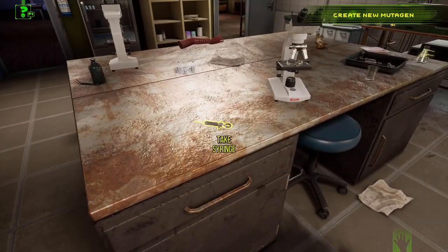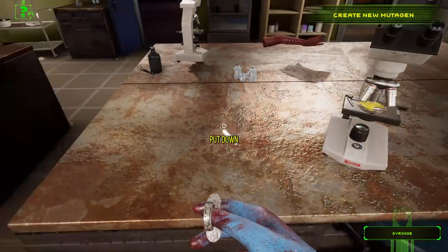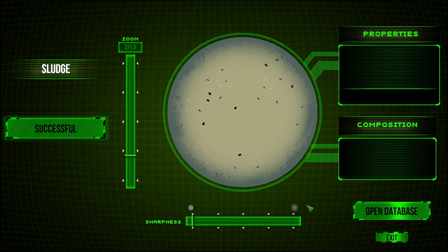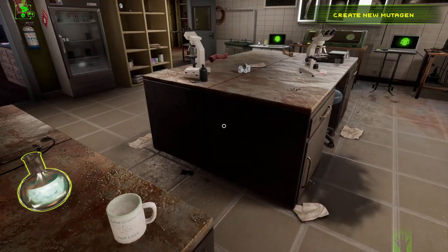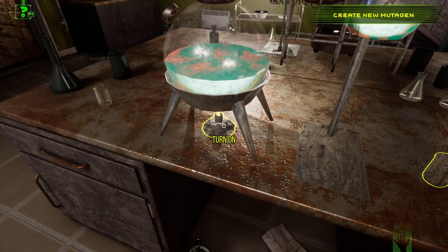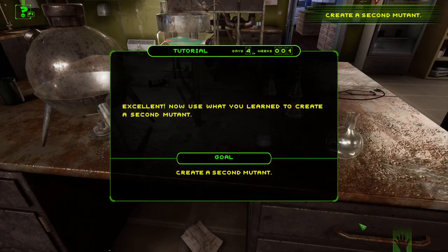It's a sludge — oh there we go. Sludge. It's nothing, absolutely nothing, no good to man or beast. So we take that one and put it in there, burn it and hope for the best. Looks good! Excellent! Now what — you've learned to create a second mutant! There you go — we've done it!